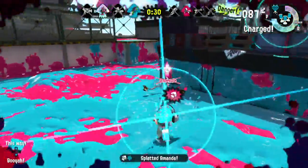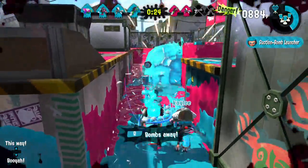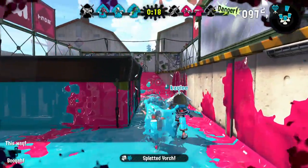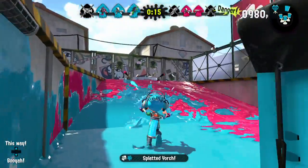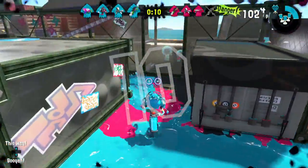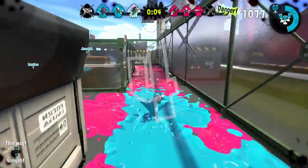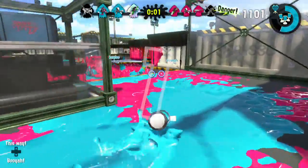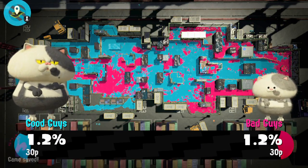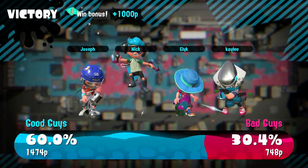The main weapon that I use for rank battles is the Jet Squelcher for basically every rank battle except for Rainmaker. For Rainmaker, I just really like to use the Octobrush, because I feel like just being able to get close up in their face with the Rainmaker — if your opponent has a Rainmaker, you can just pretty easily hit them with the Octobrush. Also, the Autobomb really helps out. I really do enjoy the Octobrush — it's actually a really good weapon.